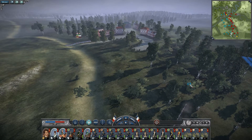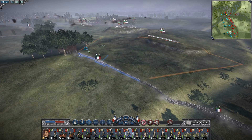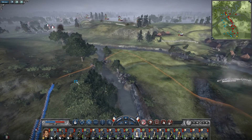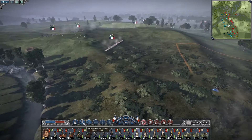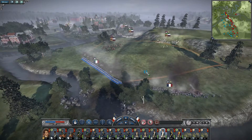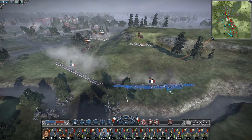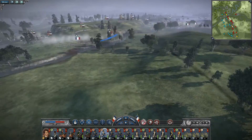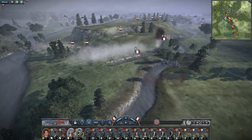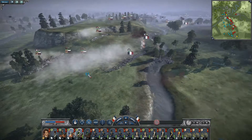I'm also moving up my cavalry. It seems like the enemy cavalry is going to charge me in a minute, so I'm about to make a spear formation. I'm also moving up my own cavalry since they'll be needed soon. And yes, the enemy is charging — so I just made a spear formation and I'm now charging with my two cavalry units.